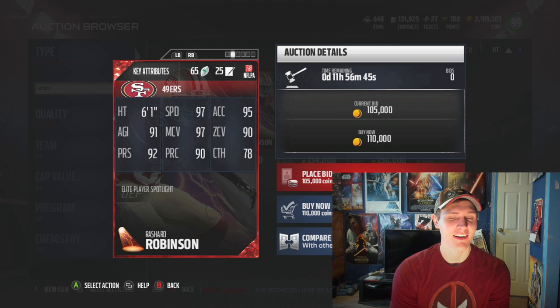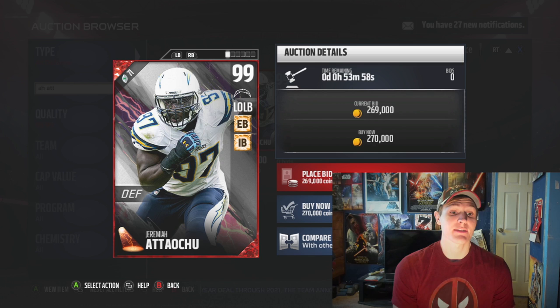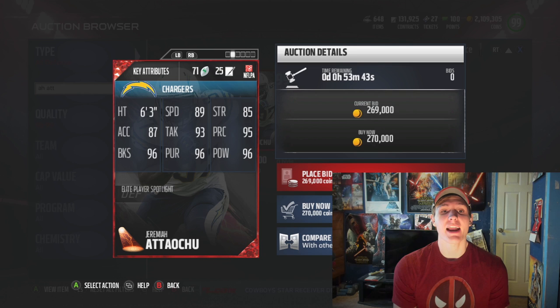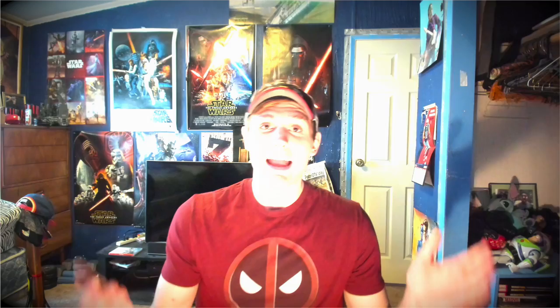Last we've got the 99 overall defensive player, Jeremiah Adalucho. He's got edge blitzer and inside blitzer chemistry — I haven't seen inside blitzer on an outside linebacker as far as I know. He's got 89 speed, 85 strength, 87 acceleration, 93 tackling, 95 play rec, 96 block shed, 96 pursuit, and 96 hit power. He looks okay. I wouldn't spend 270,000 coins on him by any means, but he looks alright. I think the best player out this week was definitely that cornerback from the Niners, or maybe Suau Cravens.